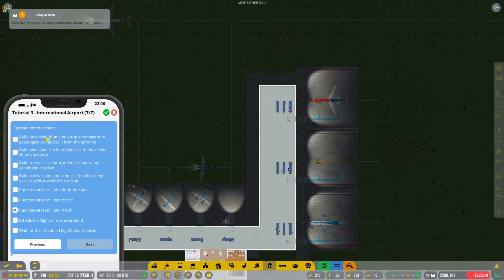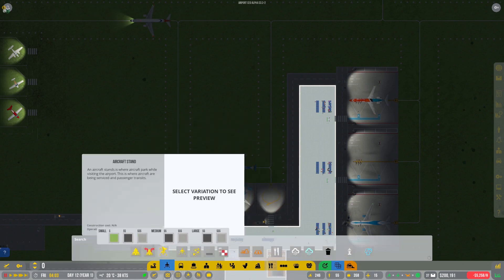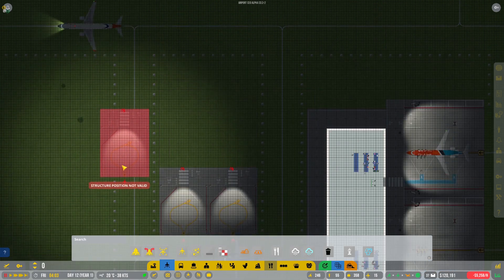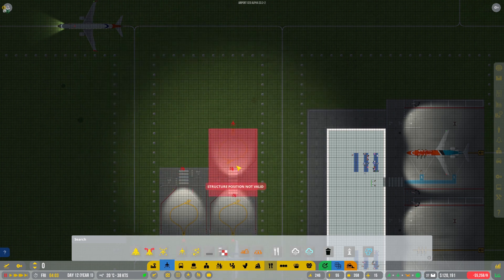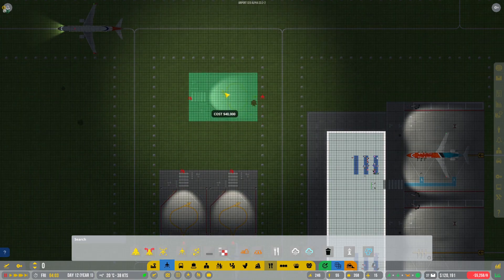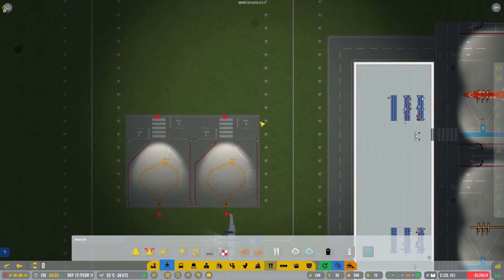If I quickly have a look over here, it's about building and operating a remote stand. So that's what we're going to do. I am very keen on grabbing a couple of small remote stands over here. These are 40k so that's pretty pricey in general. I'm going to grab a couple of small ones. We could actually squeeze in some more but we'll see how we do it.